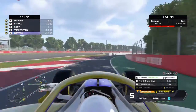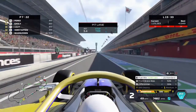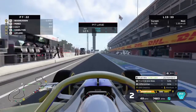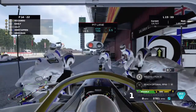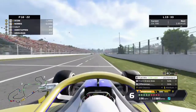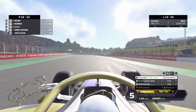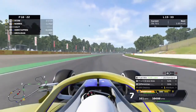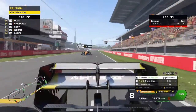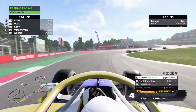DeVries stays out, so we come in. We make the change onto hard tires — a 2.4-second stop. Perez, Gasly and Verstappen are also pitting. Rejoining, we're right behind the McLarens and Ocon's Renault, who still need to stop again. DeVries and Stroll have managed to stay ahead of us after their longer stints. There's a yellow flag — Norris has broken down.